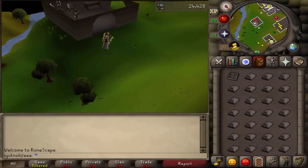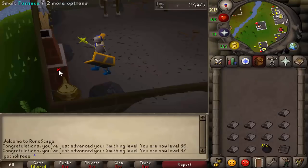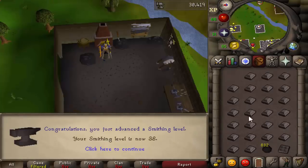I went and got 35 smithing, which took me about 30 minutes to do from level one. And then I did the quest Dwarf Cannon, which also took about 25 minutes and doesn't require anything to do. And then I started smithing cannonballs. I tracked every single level that I got.